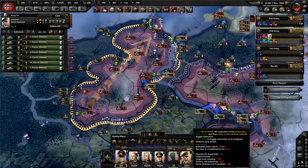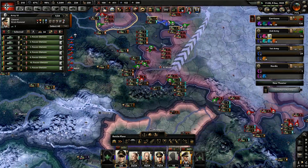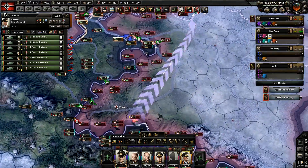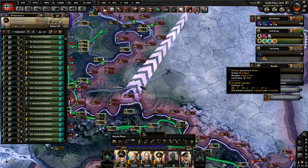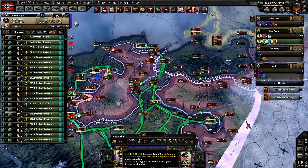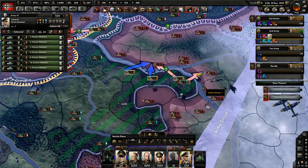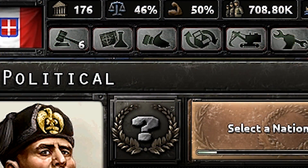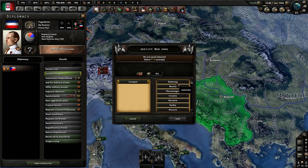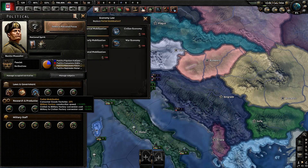So that leaves two questions: how is someone supposed to get war economy and total mobilization so early, and what's the point of swapping factories to civs instead of just building them? All the Axis powers can get war economy incredibly easily — it only requires more than 50% war support. Italy already starts at 50%, so all they need to do is wait for Germany to do a focus or start justifying on anyone, raising support by any amount.